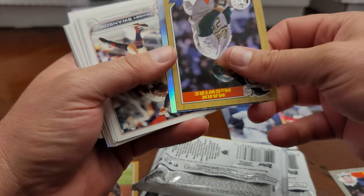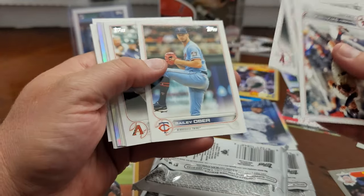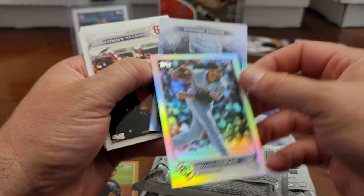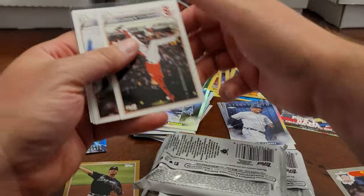Mark McGwire '87, Jack Flaherty again and the Stars, there's another Mountie, a silver foil — not numbered, and then George Springer and the Stars.